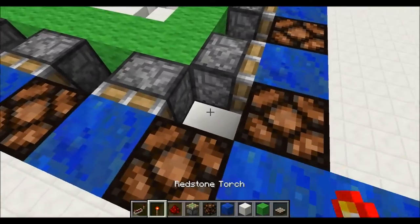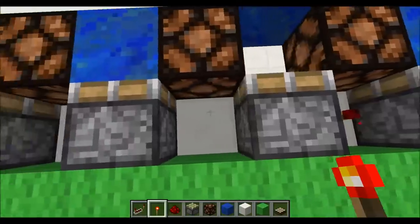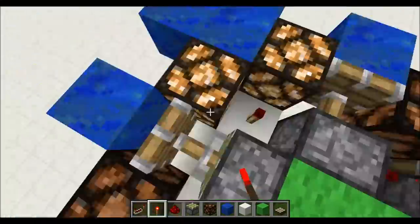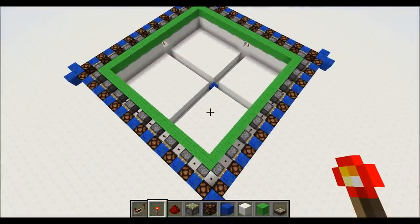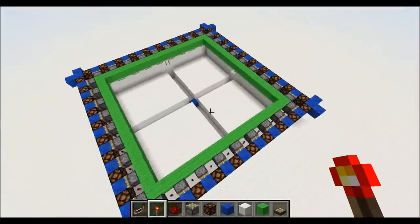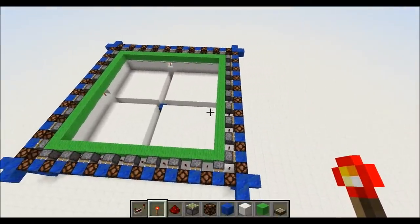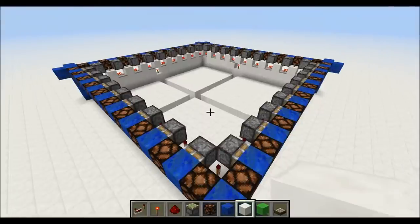And to make it all work, redstone torches. That's the basic infrastructure. I'm going to take down the scaffolding, and then we'll work on powering it up. We need to build the power tower down to the center and then propagate that power out to the walls, so we need to prepare our walls to receive.